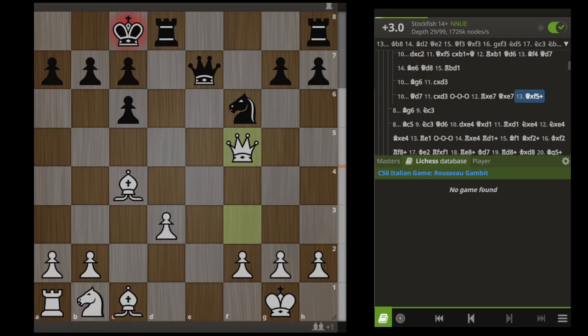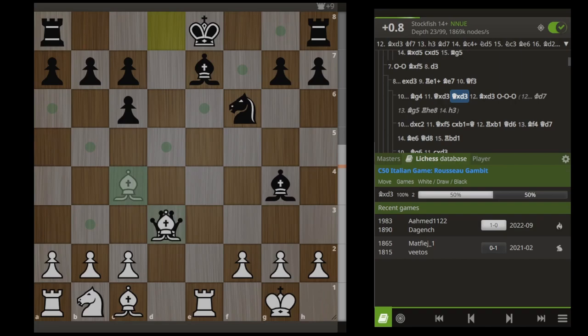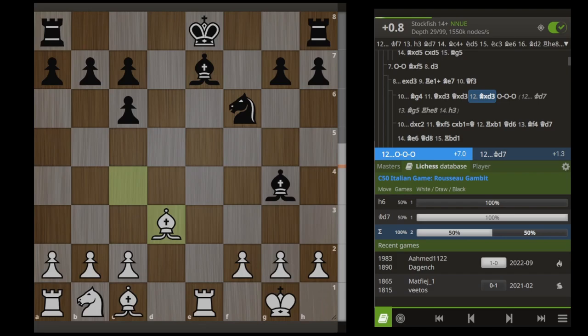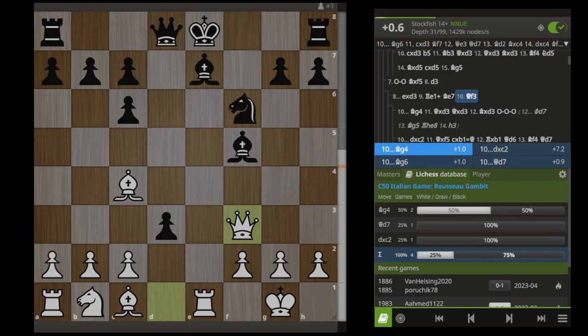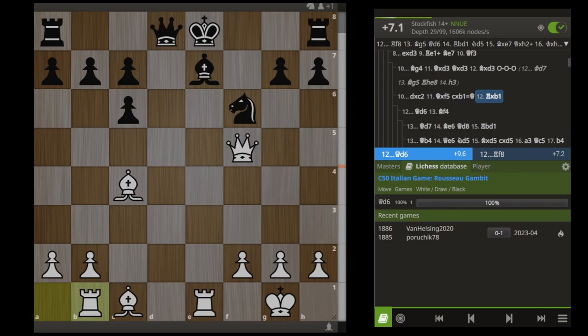Black can even mess up here by castling, and in this case we can simply win two pieces for a rook. Black can also play something like Bishop G4 — we're just going to try to trade things off again by taking this pawn on D3. We're castled, we have better development than Black, and Black actually can't even immediately castle without losing a piece. What happens if Black takes on C2? Well, absolutely not — look at that evaluation. Now we take this bishop on F5, and after Black takes our knight, we want to take back with the rook. Black is just pretty much going to be losing a queen in all of these lines.